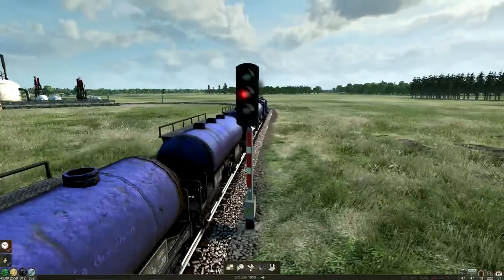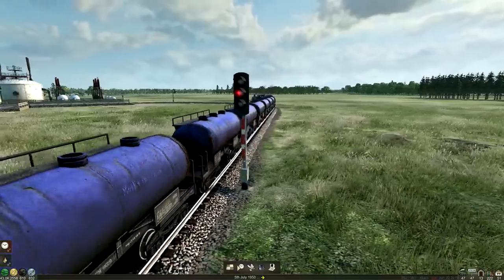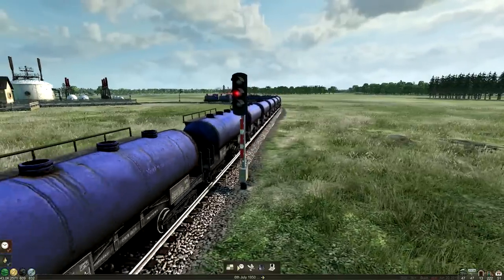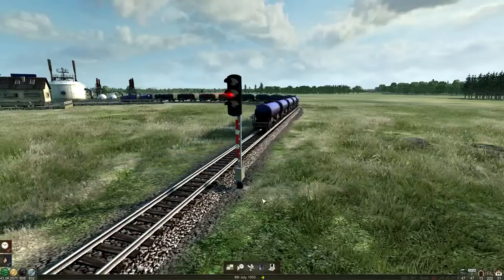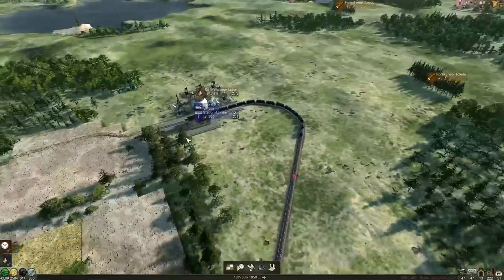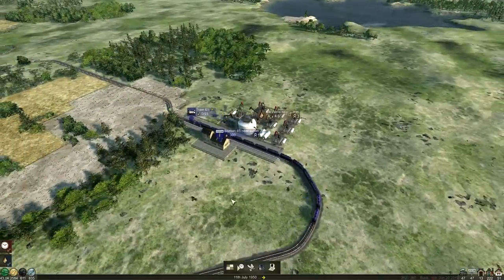I wonder why there's an extra light there - is that for the future? With the little electrics box down there because we've got electrics now. Do we like our BR3 super train? He's pretty cool! He's going to get through this - we're already at maximum capacity on the platform.